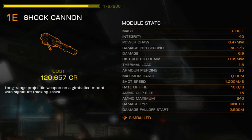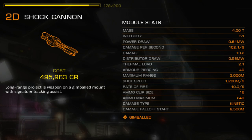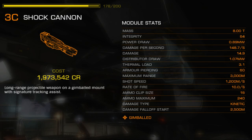Shock cannons deal kinetic damage, making them best suited against the hull of a target. There is no limit to how quickly the shock cannon is able to fire, but the weapon will produce large amounts of heat and jitter when fired in tightly spaced bursts. The shock cannon is capable of a whopping 181 damage per second on its largest fixed mount variant, making it the most powerful kinetic weapon in the game.